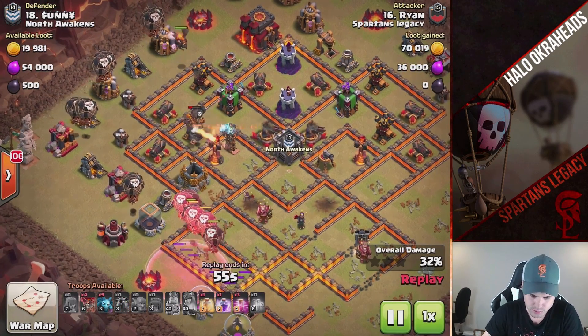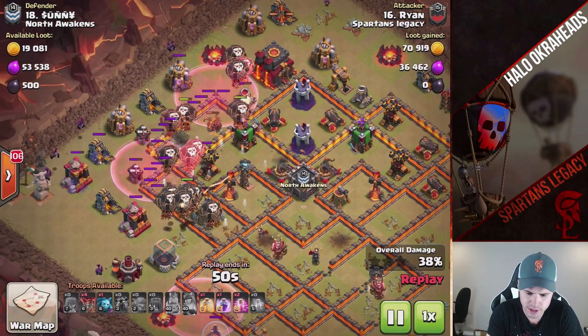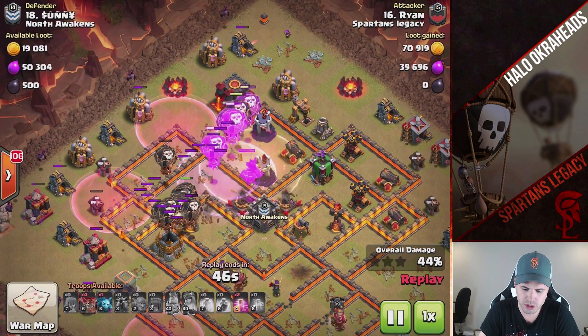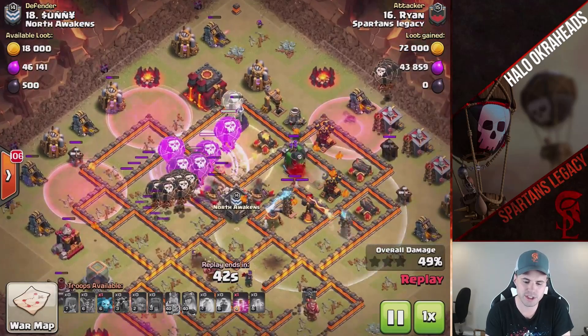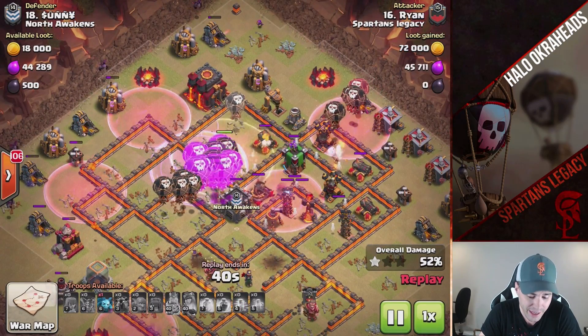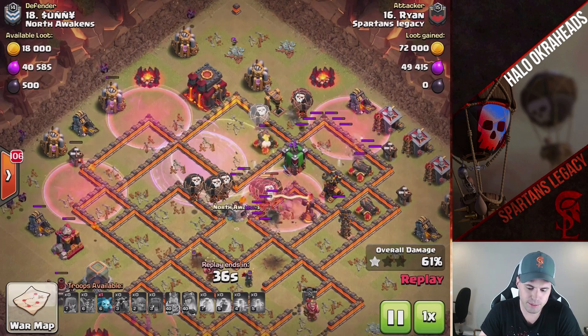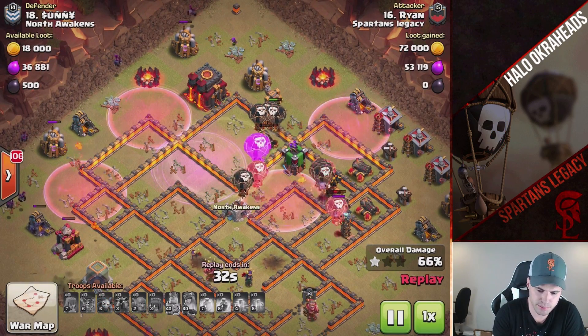Ryan coming in — nice Lalo. Notice he put his cleanup down right away. That's something you've got to mentally ingrain inside your head. If you don't put your cleanup down right away, most people — newer players — they'll wait. They're like, okay, I got this 3-star, then they'll put it down. By the time you do that, you'll probably time fail.